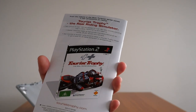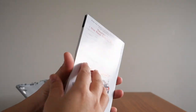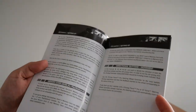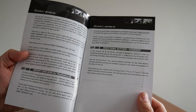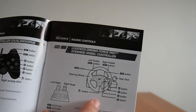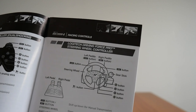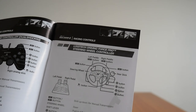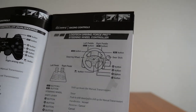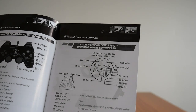There's an insert for Tourist Trophy — that's one game I don't have; I'm not really into bikes, but if I find one I'll get it. The booklet is an instruction manual covering setting up, memory card, directional buttons — the usual stuff. There's also a racing controller section featuring the Logitech Driving Force Pro, which comes with a gear stick. For me it's on the other side because I use my left hand to shift transmission instead of my right, which feels wrong since most people are right-handed.